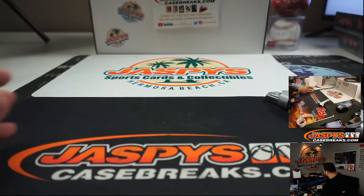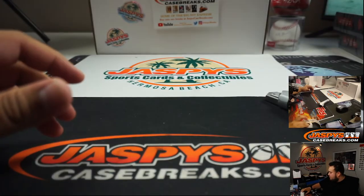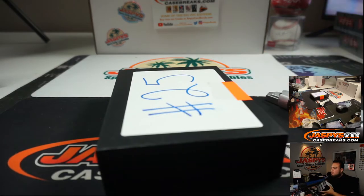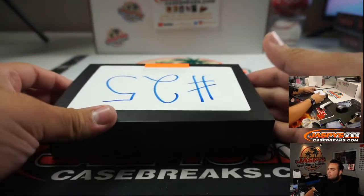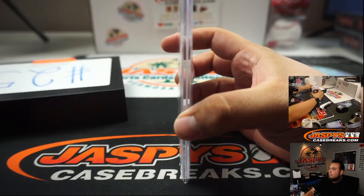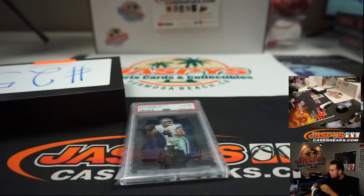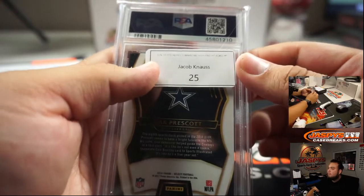Jacob, box 25. A PSA 10 of Dak Prescott. There you go. Very nice.